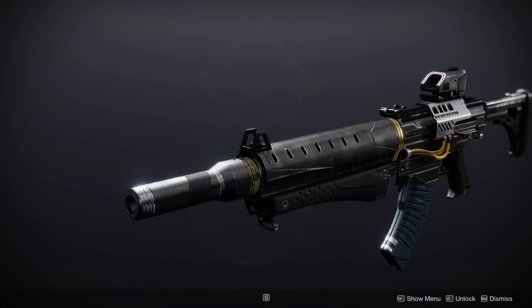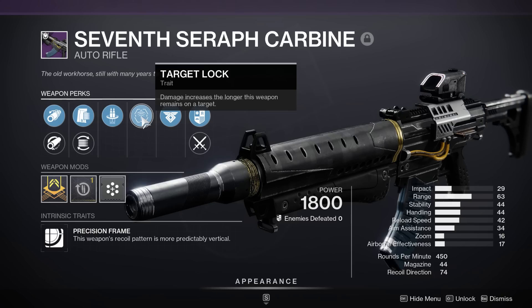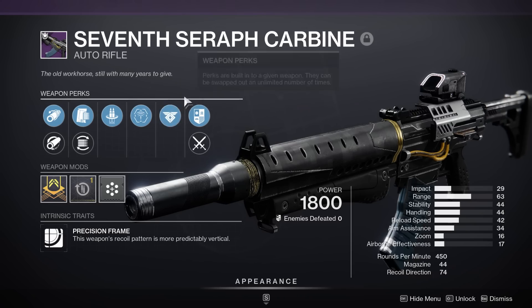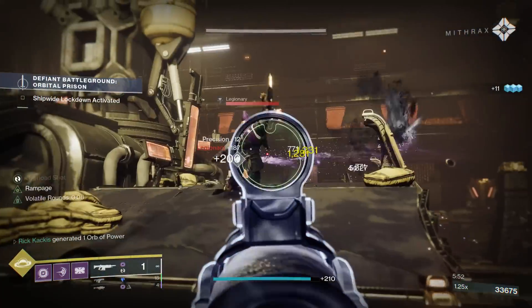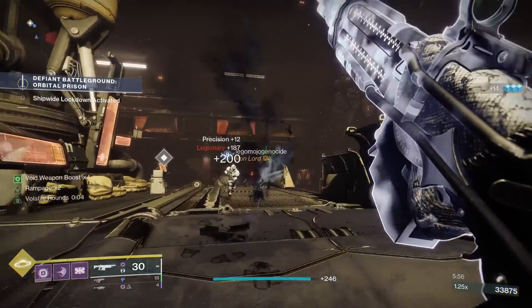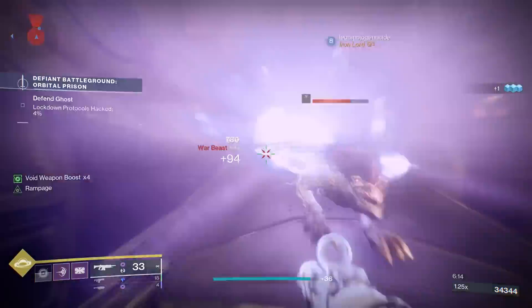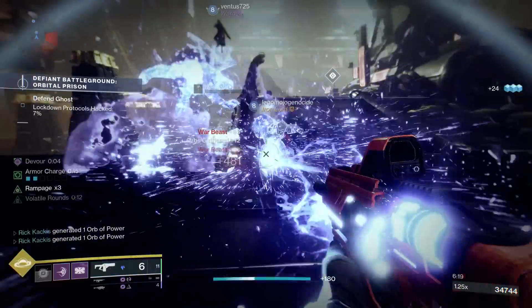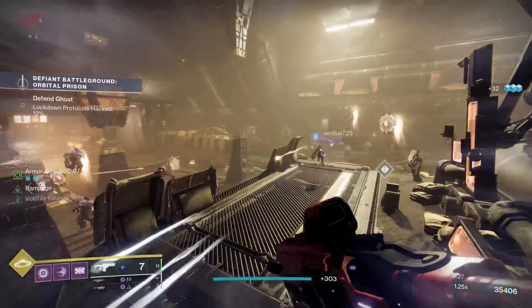The next weapon is the Seventh Seraph Carbine — the new version. This was a very old weapon added back in Season of the Worthy, then it was a drop from the Spire of the Watcher dungeon when re-added, and now it's a world drop weapon. Even though this is a precision frame — and I personally think rapid fire frames are in the best position to become meta choices if auto rifles are buffed enough — this can get some amazing rolls. The roll I have here is reconstruction, potentially doubling your magazine size and auto-reloading when stowed, combined with target lock, one of the most impactful new perks. This is a very good god roll, and it's a world drop so a lot of people have access.